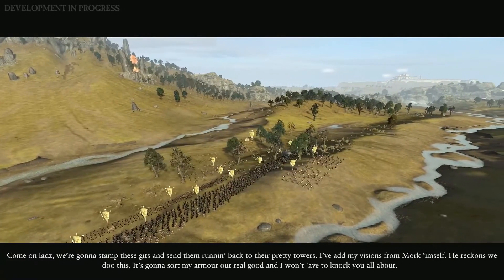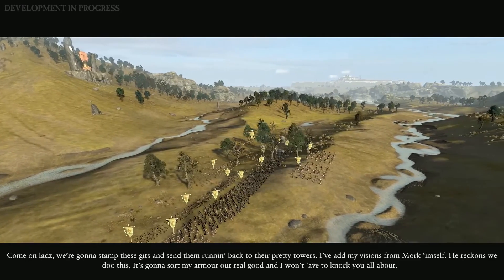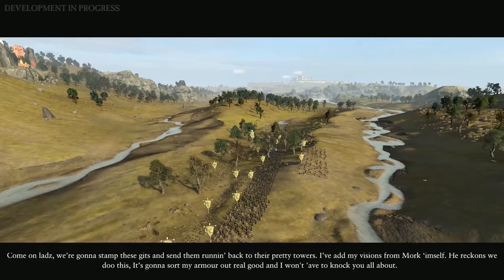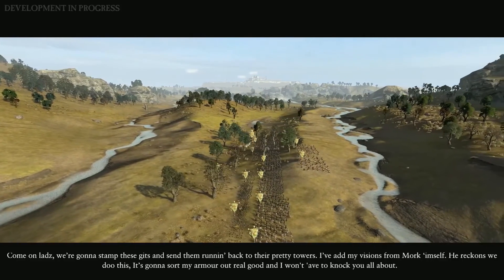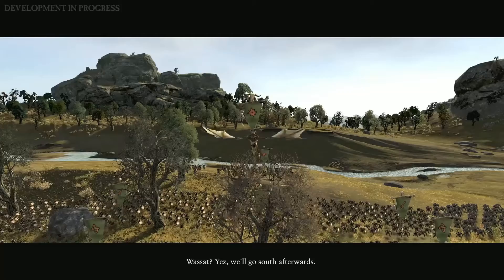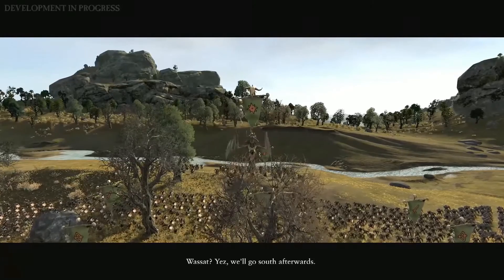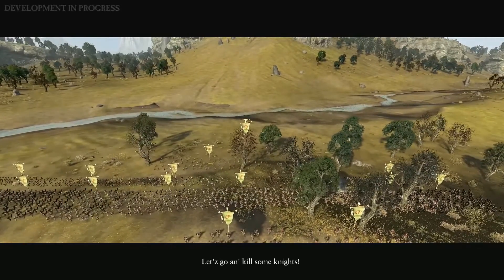Come on then. We're going to stab these dicks and send them running back to their pretty towers. I've had my visits from Mork himself. He reckons we do this, he's going to sort my armor out real good. But I won't have to knock you all about. Yes, we'll go after that. Let's go kill some knights.